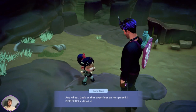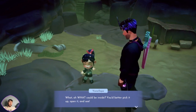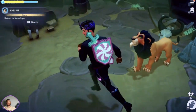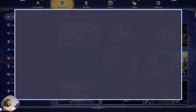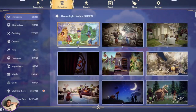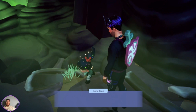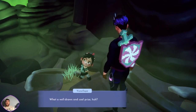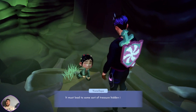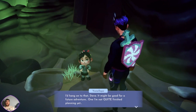Look at that sweet loot on the ground - I definitely didn't drop it there for you to find. Did you see your special loot? What a well drawn and cool prize. It's a map - it leads you to some sort of treasure in the valley. I'd hang on to that Steve - it might be good for a future adventure, one I'm quite finished planning.